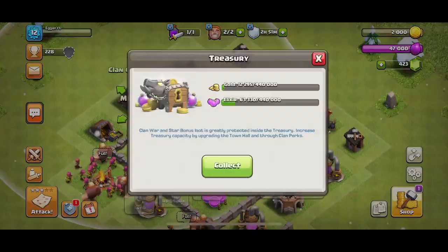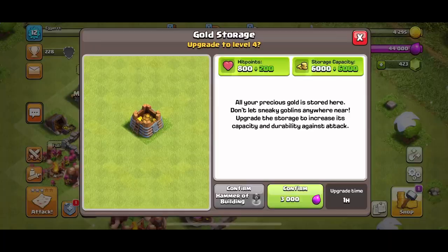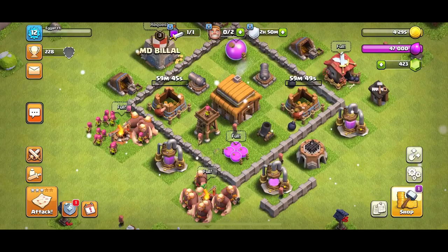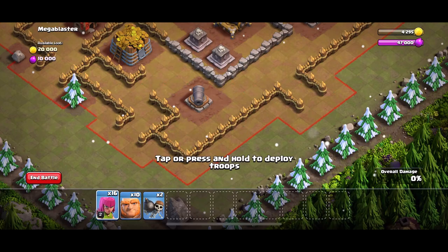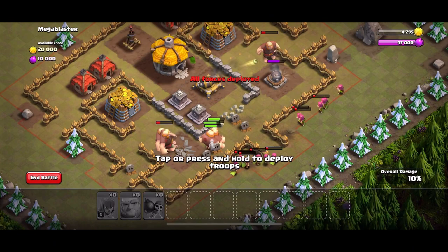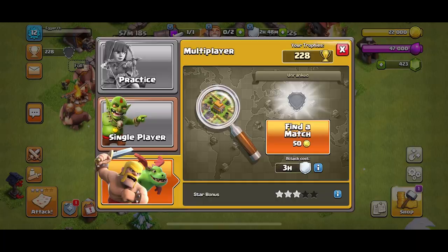It looks like I can't claim any gold, so I think I'm just gonna upgrade something else. Let's go on to attack — I think I'm gonna go Mega Blaster. Let's go! This one is pretty easy, it's just the same as last time.